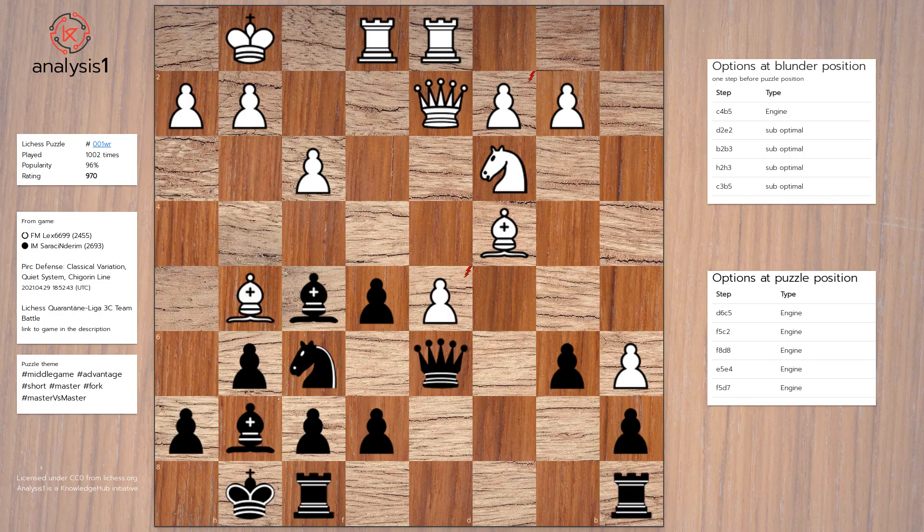Puzzle losing option 4: b4, b3, takes, takes, Bishop to d7, King to h1.